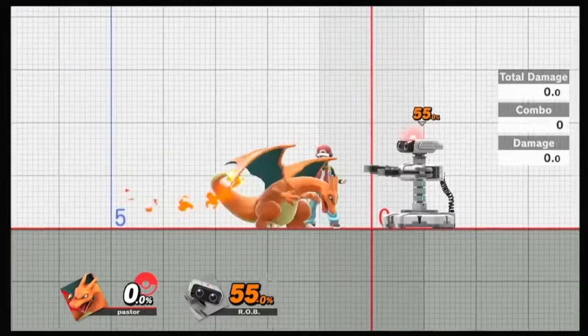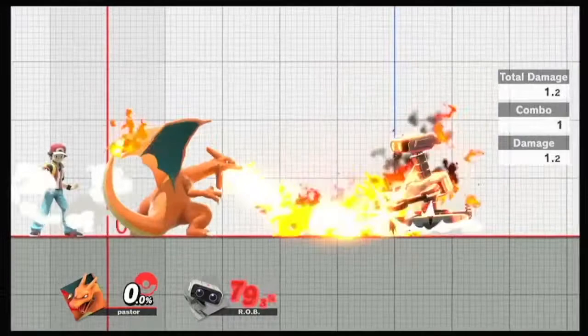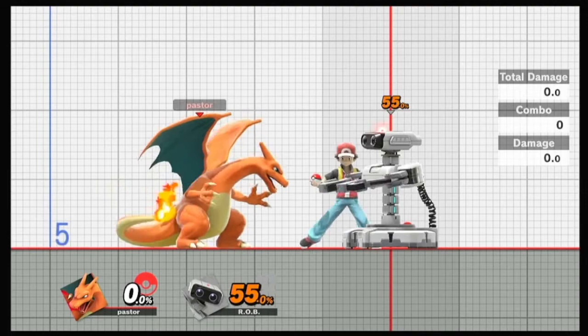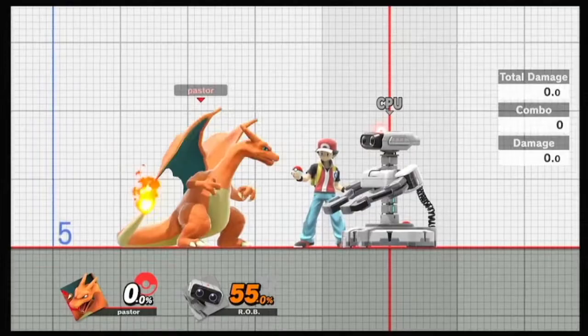The main neutral tool that you have to space out everything is your fire breath. Fire breath - wherever the range is, that's what you're spacing with. You can land on shield with this and pressure and get super close to them. It's not as great as Bowser's in terms of damage, but I do think this move is a little bit better because you can act out of it super quick - quicker than Bowser can.